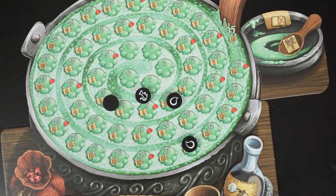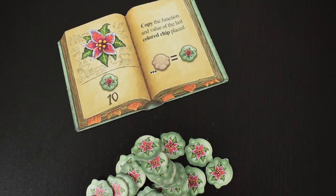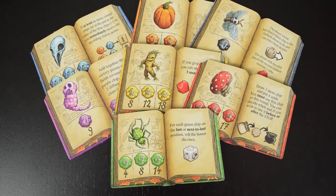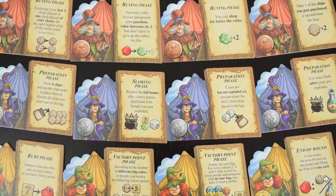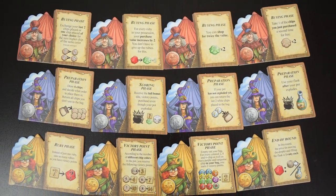The expansion also adds other great things: a fifth player board, which is perfect for a game where everyone plays simultaneously; a new ingredient called loco weed, which is a fun addition; more variety to the existing ingredients, which we always love. And it also adds the herb witches themselves, which are really, really powerful. They're only one-time use for each player, so it again comes down to timing — when do you use those herb witches to get the most out of those powers? Overall, the expansion is just really good. It doesn't bloat the game or add anything unnecessary. Just a really great addition.